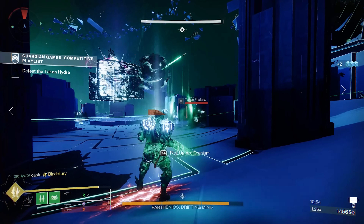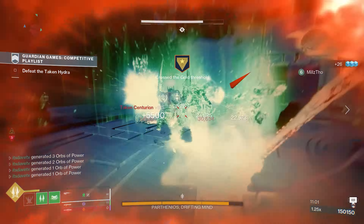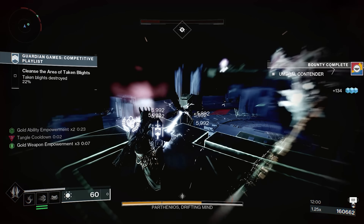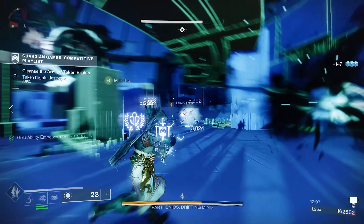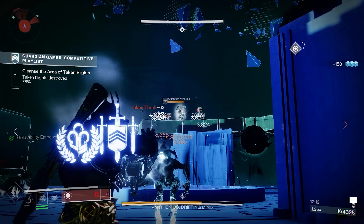For trait column two: Explosive Payload creates area-of-effect detonations on impact. Hatchling is one of my favorite PvE perks — precision final blows or rapidly defeating targets spawns a Threadling at the target's location, which is great for a Swarmer Warlock build. Cascade Point is the perk you saw at the beginning — final blows or sustained precision hits with another weapon increase this weapon's rate of fire for a short duration. Focus Fury grants bonus damage after dealing half the magazine as precision hits. Encore grants stacking stability, range, and accuracy on final blows. Kill Clip grants increased damage after a reload, and Keep Away increases reload, range, and accuracy when no enemies are nearby.